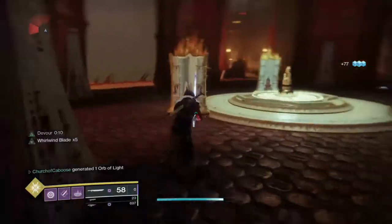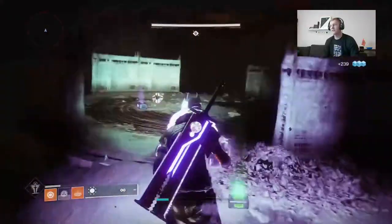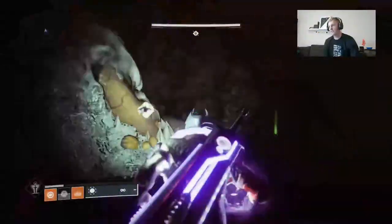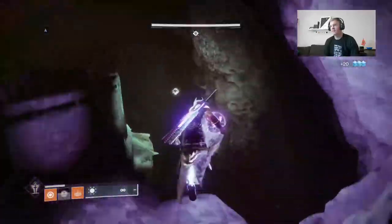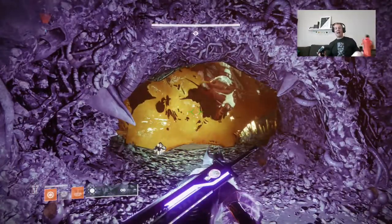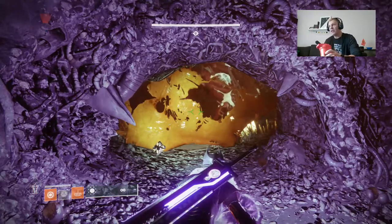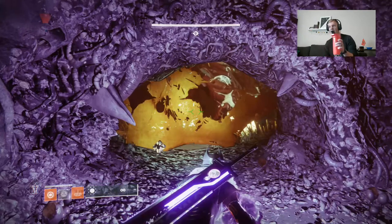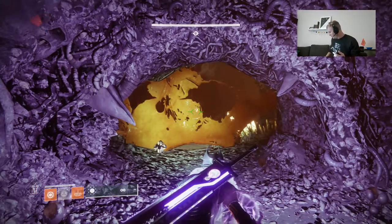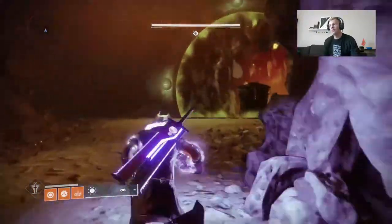Now let's talk about the second encounter, which is the Ogre hall maze — really the first challenging thing in this dungeon. I'd suggest starting on the right hallway with the red walls, because going left tends to get you trapped by Ogres. Go through that right hallway, take your sweet time, kill the ads, grab the orb, and then wait for the Ogre to move a little. Sprint out, run to the next little cove, wait again, sprint out to the next cove, and repeat all the way to the end until you slam that orb.